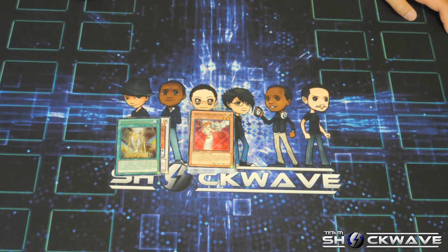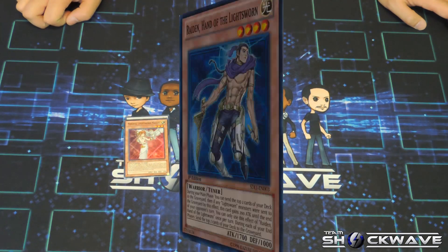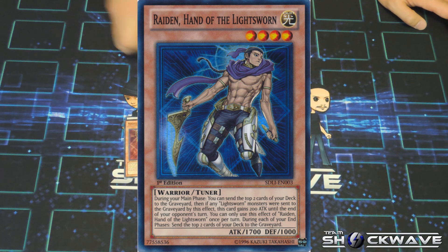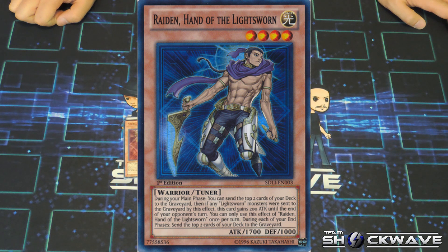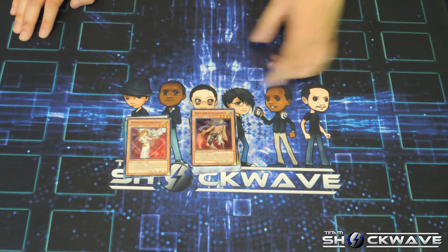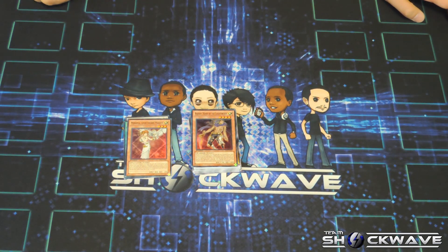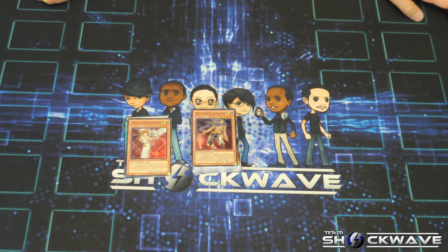It's a Spellcaster and a Tuner, so it's one of the cards you can get out with Michael. Your last super rare card of the deck is Raiden, Hand of the Lightsworn. During your main phase, you can send the top two cards of your deck to the graveyard; then if any Lightsworn monsters were sent to the graveyard by this effect, this card gains 200 ATK until your opponent's turn. You can use this effect of Raiden once per turn. During each of your end phases, send the top two cards of your deck to the graveyard. Pretty good effect. It's a Tuner and also a Warrior, so you might be able to play Reinforcement of the Army with this deck alongside the other warrior monsters in the Lightsworn archetype. I really like it — it's also a nice beater, especially if you get the effect off.